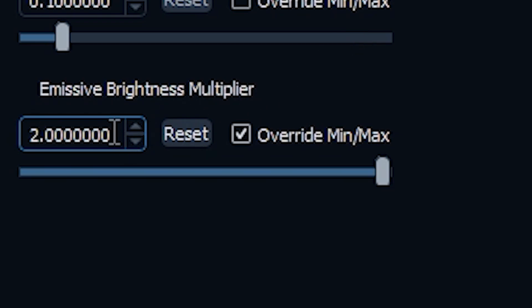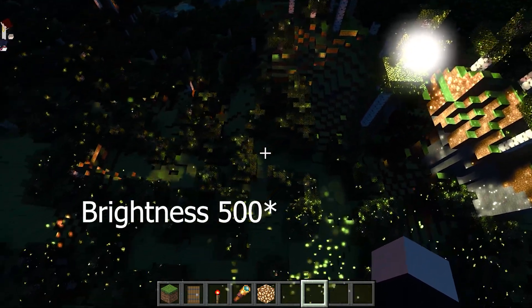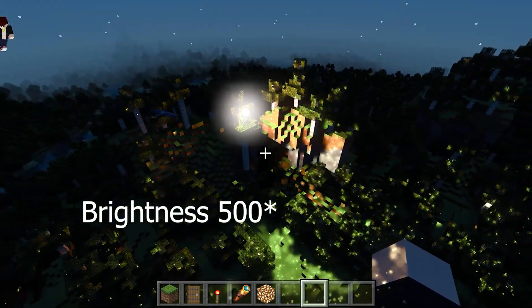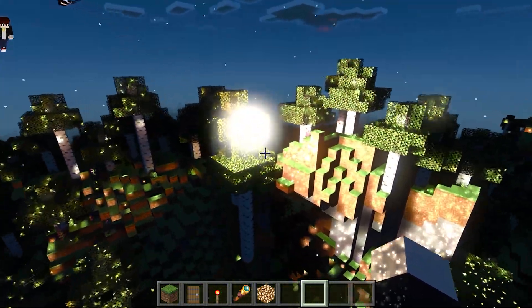Let's pump up the number a little bit. A value of 30 is going to make a brightness of 100. That's extremely bright — this block is completely white.